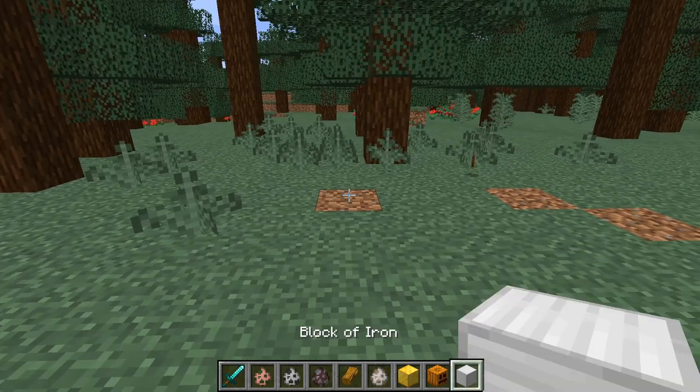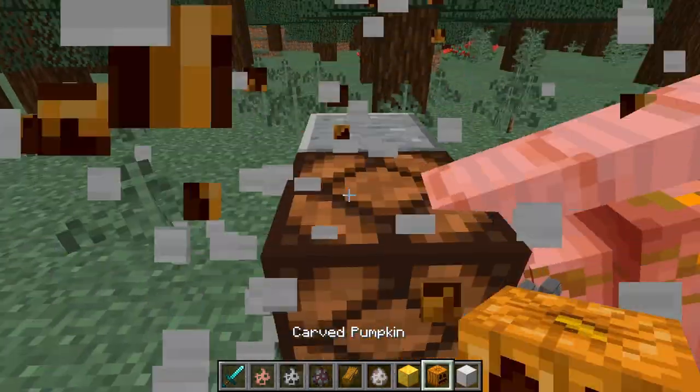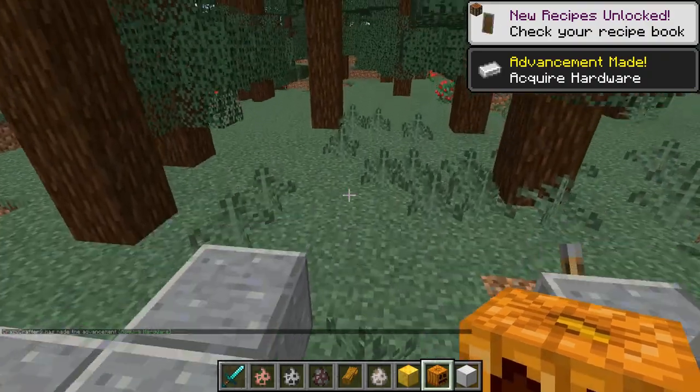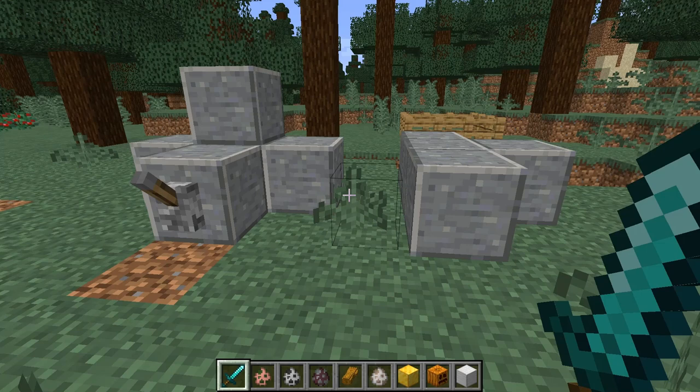Let's actually get started on getting the Infinity Gauntlet. First, you're going to want to summon in a Forge. To do that, you need to summon in an Iron Golem, and your Forge will spawn. If you already have a Forge in your world, say if an Iron Golem summons in naturally in a village somewhere, then all you have to do is do slash kill at E.